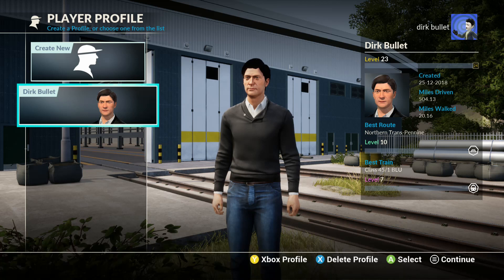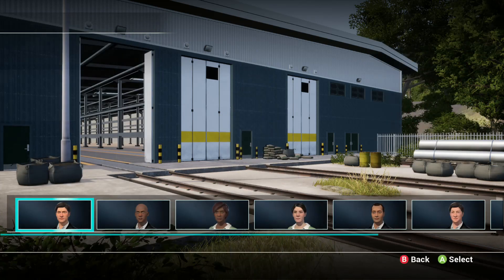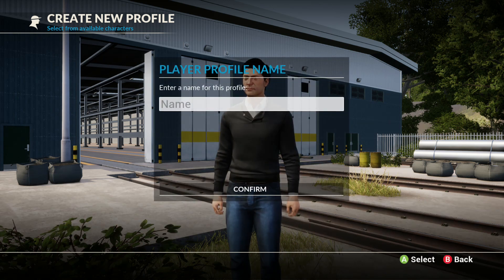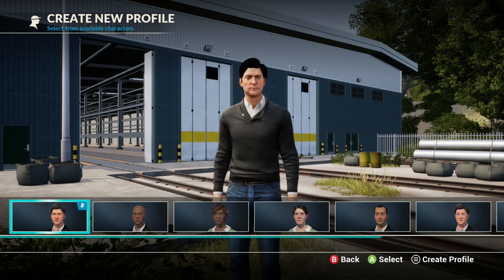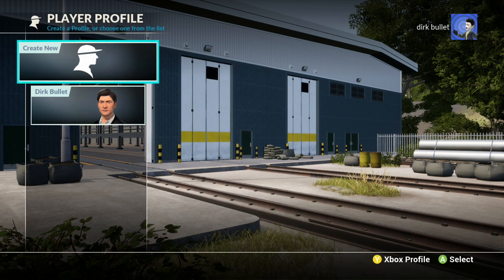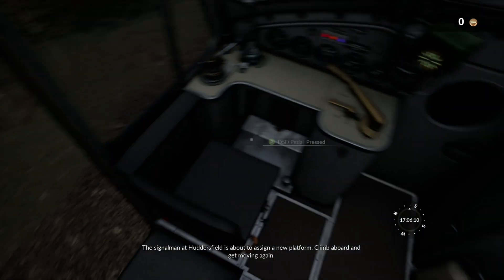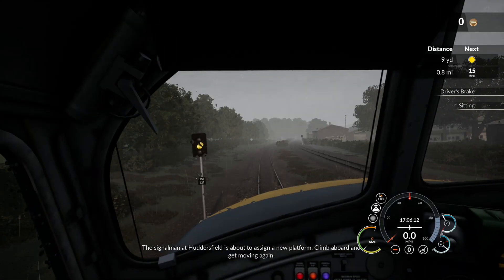The only game I've got that works with the keyboard in any way shape or form is Train Sim World, though you could play it without the keyboard, which most people do. I'm just typing here to show the keyboard works - there's no lag or stupid repeats or anything like that. You can also type Xbox messages with this keyboard, so that's going to be a lot faster for quite a lot of people.